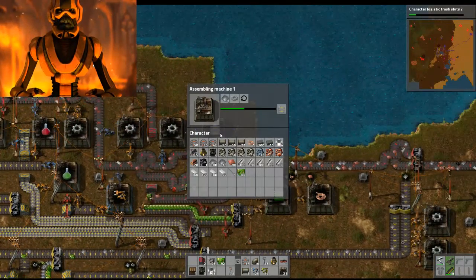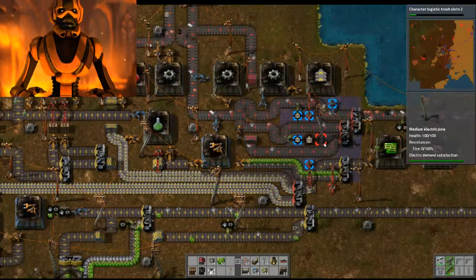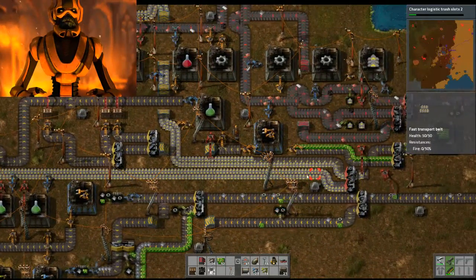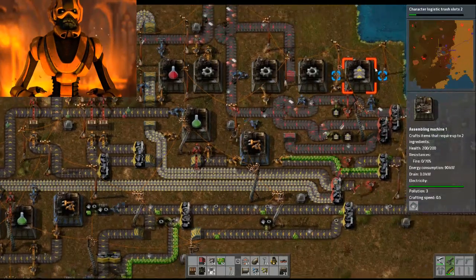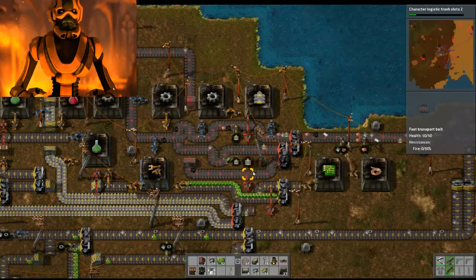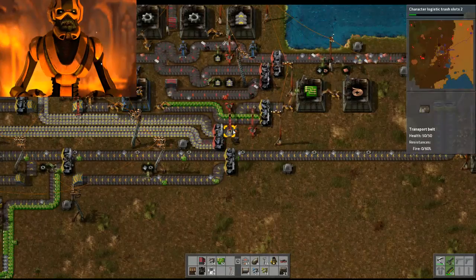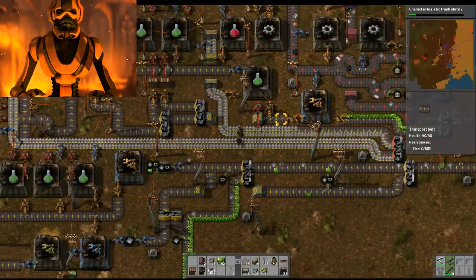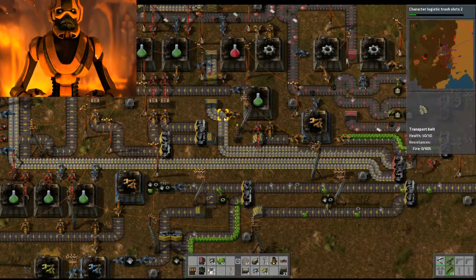I literally had one factory making them but they weren't being consumed fast enough. So instead of doing that, I set up this dual conveyor system here. The transporters are built up at this factory here, transferred by the long inserters down across to the conveyor belt here as normal. Then it's split onto two lanes that go past all the greens. This green here can grab from there.